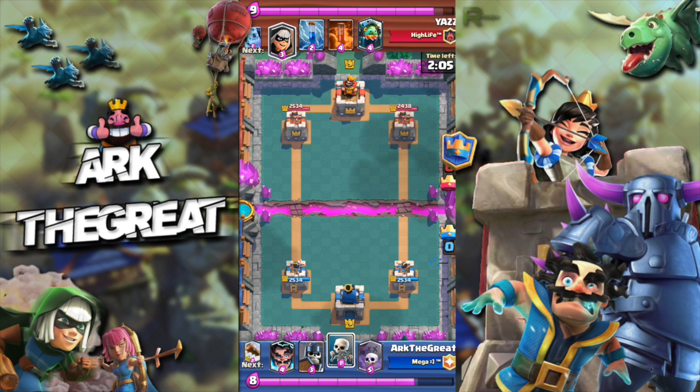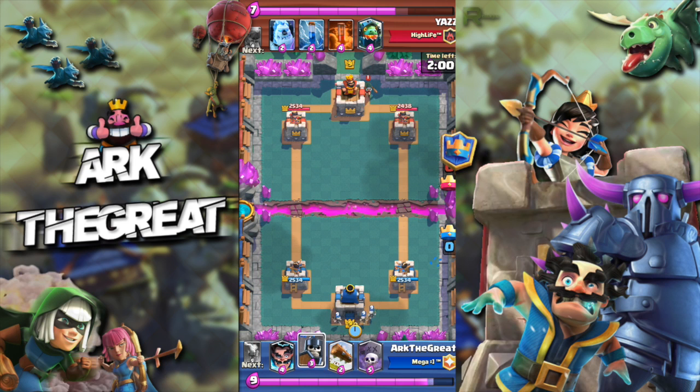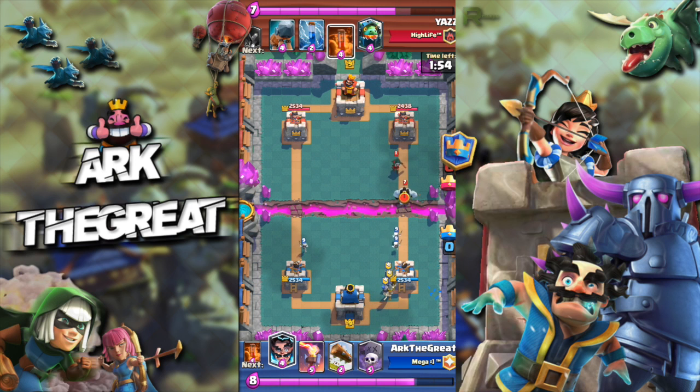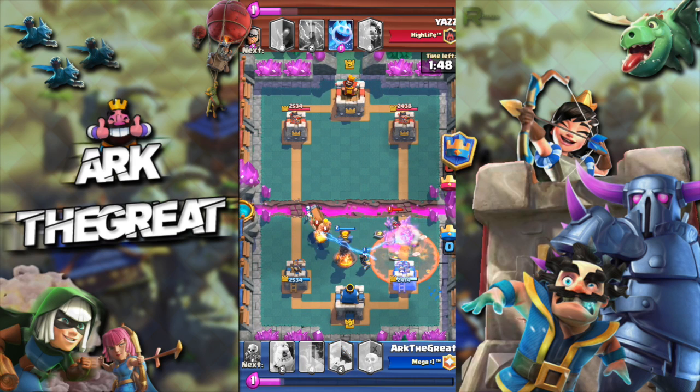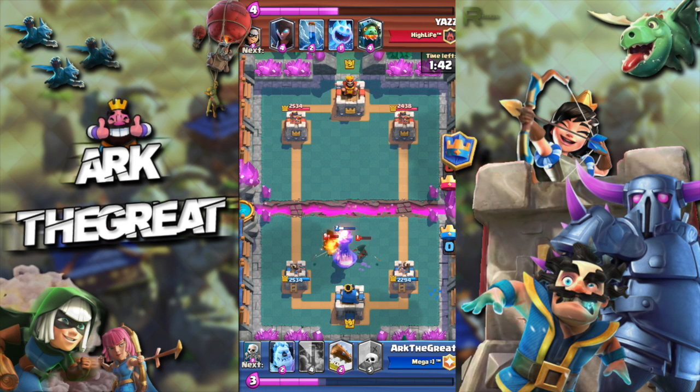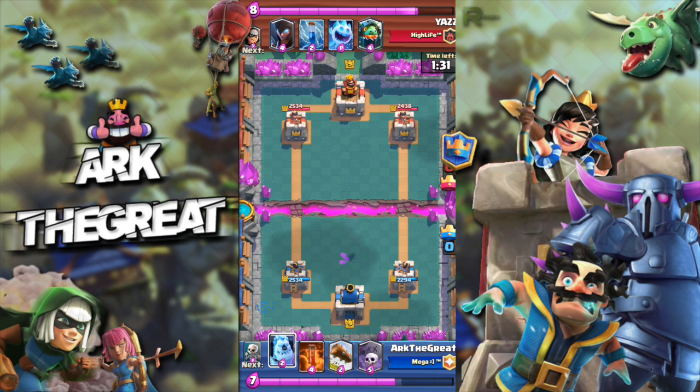Resetting — he's about one or two elixir ahead of us, a bit unfortunate. He places bandit in the back — something I do not agree with personally because it gives your opponent a lot of time to react. He poisons, but I just play my inferno and electro wizard to take care of all that. Inferno is also slowly coming back into the meta thanks to the tornado nerf — the tornado isn't as potent anymore because it pulls for about 0.5 seconds less, so it's harder to control big pushes with it and it does less damage.